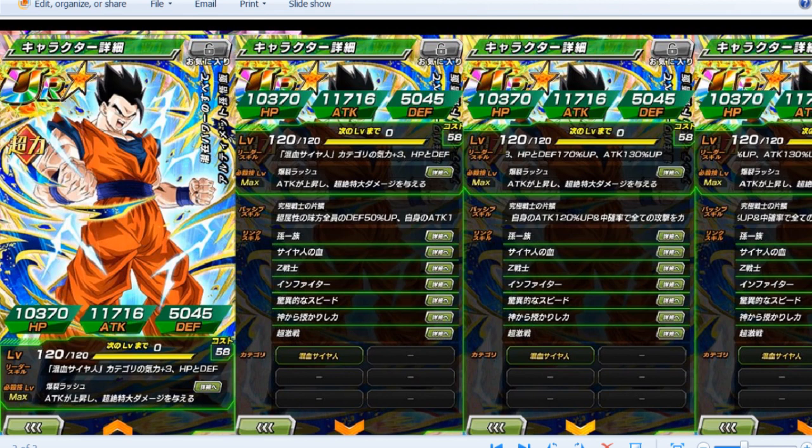So it's HP and Defense plus 170% and Attack plus 130%. That's actually going to make the teams more viable. There's actually a lot of cards you can run on this team — you have base form Gotenks, Super Saiyan Gotenks, and then Super Saiyan 3 Gotenks in terms of just half Saiyans, assuming they're going to be part of this category.